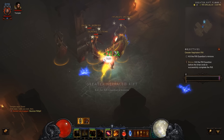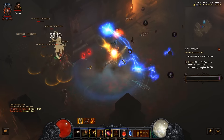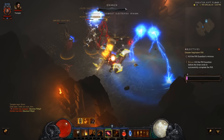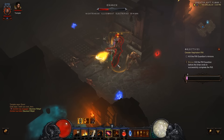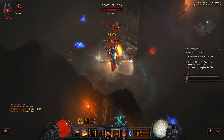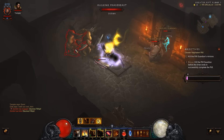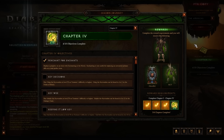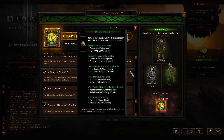Welcome to a quick Diablo guide. Starting with Season 5, you're going to get a free full set of gear almost as soon as you hit 70. The set pieces change per class — for example, Crusaders are getting Invokers, Wizards are getting Firebirds, and Monks are getting Sun Wuku. Basically, it's whatever set they changed the most during the seasonal break.